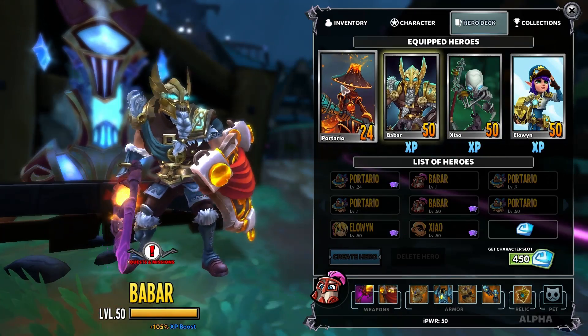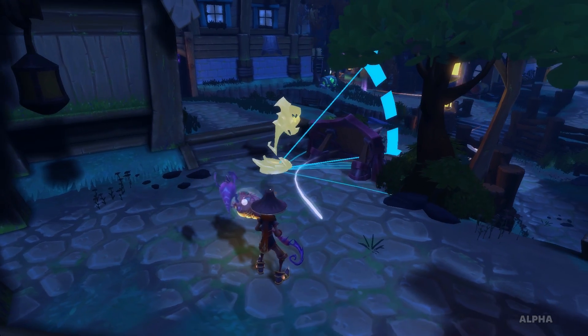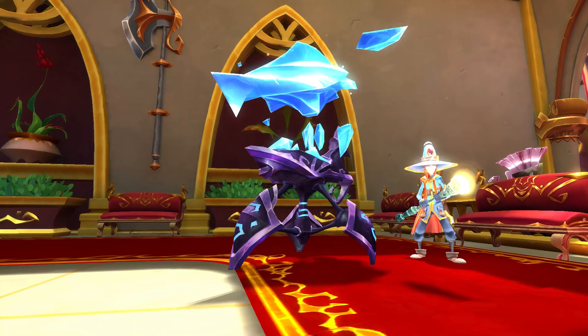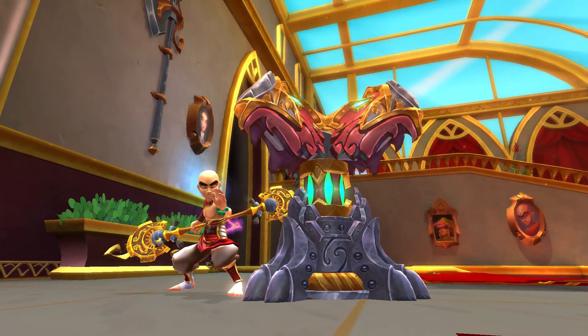So this is our first ever two-part patch. Part one is all about getting stronger and being way more powerful — just ascending. And the first thing that ascends in this patch is your towers. Your towers get huge, so much bigger — it's enormous. Their towers are bigger and more powerful.